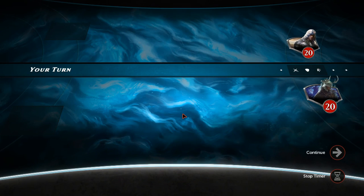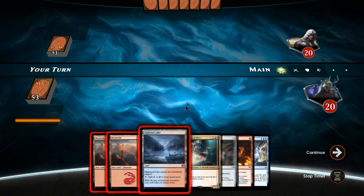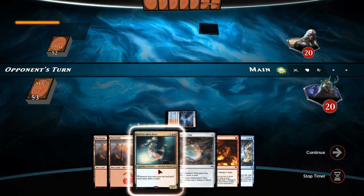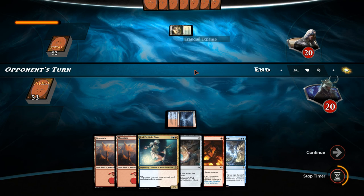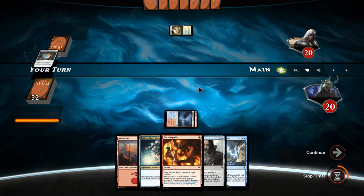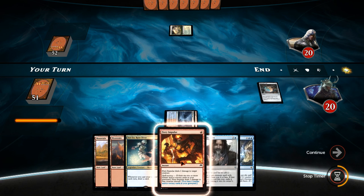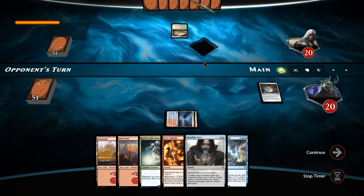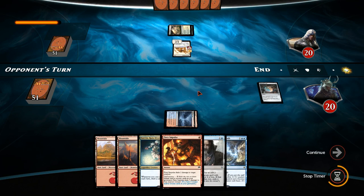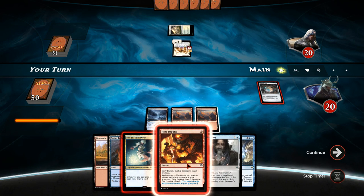Here we are for game two. We're playing rank 31 Gomac. This is actually quite a nice opening hand — we'll keep it. Highland Lake turn one, Alchemist Vial turn two, Jori En, Ruin Diver turn three maybe. He's got off to a slow start with green and white. I'll play Alchemist Vial since I'm looking for Sphinx's Tutelage as fast as possible. He plays out a Topan Freeblade so we'll Fiery Impulse that straight down and hold open Horrible Arise to counter his next creature.